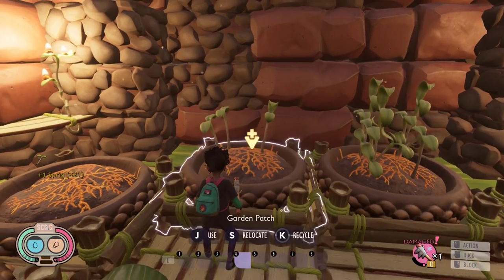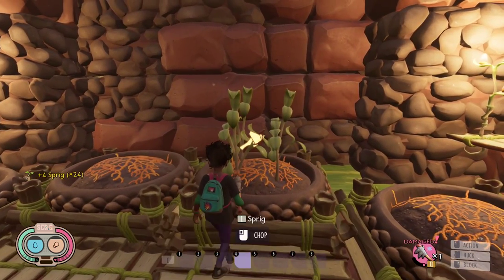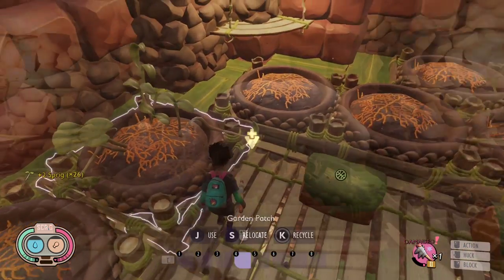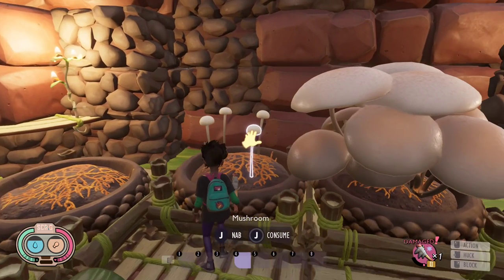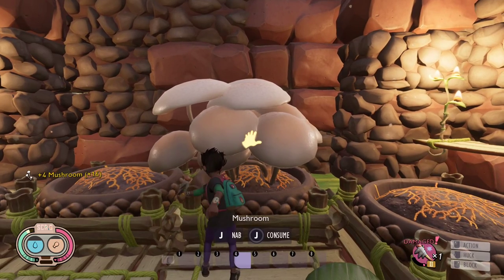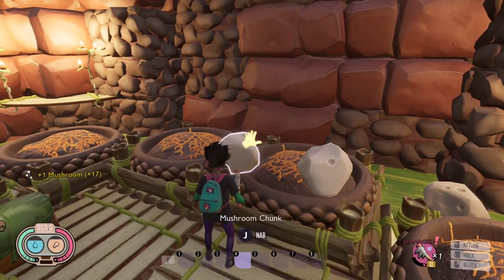Sprig: without the green thumb effect, gives 1 sprig, the same found in the backyard. With the green thumb effect, a mushroom bloom grows and instead of a sprig, gives a mushroom chunk when harvested. This is one of the best plants to use rotten food on. It cuts by 24 hours the time to grow and harvest mushrooms.